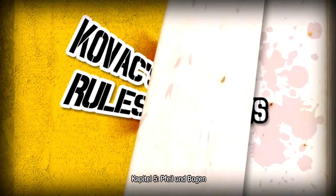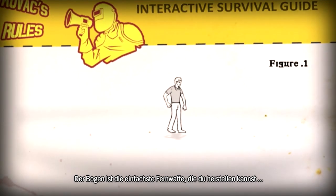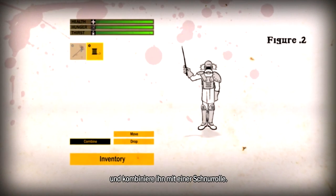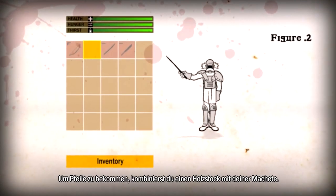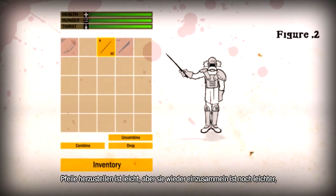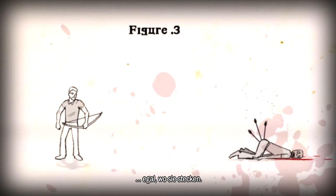Kovacs Rules, Chapter 5: Bows and Arrows. The bow is the simplest distance weapon you can create and the quietest. Select a flexible branch then combine it with a reel of twine. For arrows, combine a wooden stick with your machete. Making arrows is easy, but getting them back is even easier. Always collect them after a fight, no matter where they are stuck.